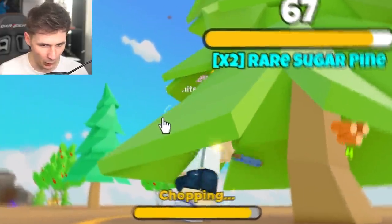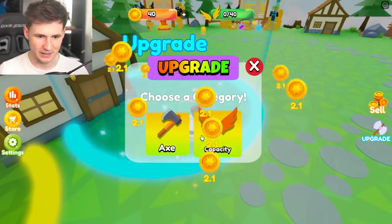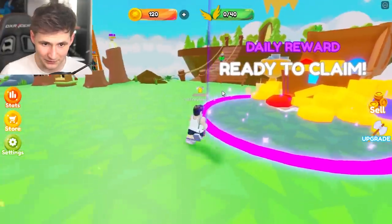Man versus nature. Who will win? 60 — we're doing damage. Capacity! 40 bucks. Yeah, we're doing good. Let's get a berry bush. We got daily reward.